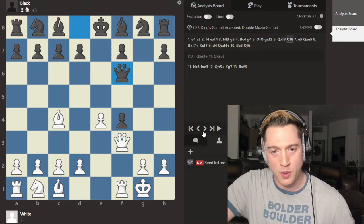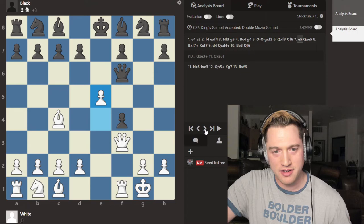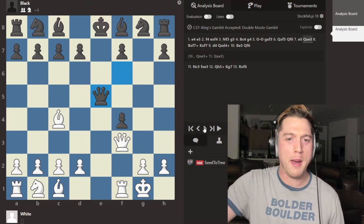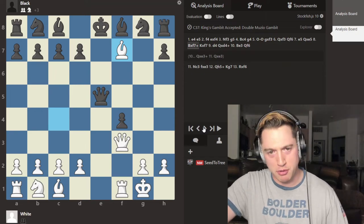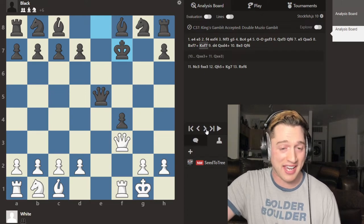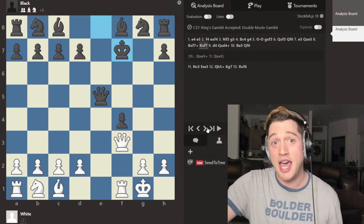All we want is this pawn to disappear and to crash through here. Black senses this and brings out the queen. E5 — we need to distract that queen for a second. Bishop takes f7 check — Double Muzio. There goes the second bishop. King takes. Now we're in the hole for six points, but that king can't castle. When you're in positions like this, you cannot stop throwing things. If you back off, you will fail.